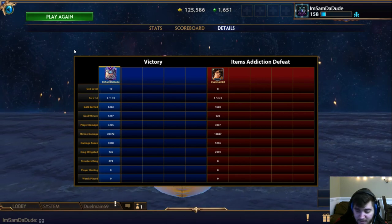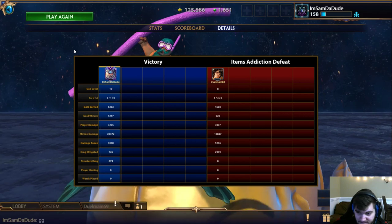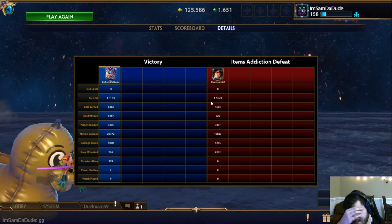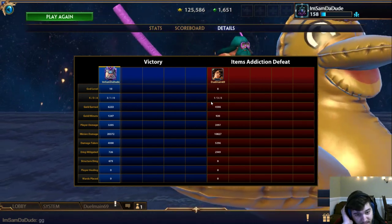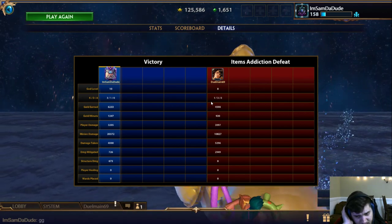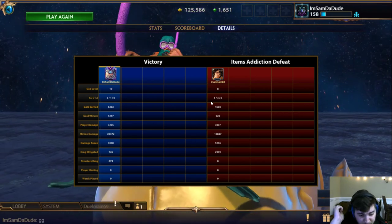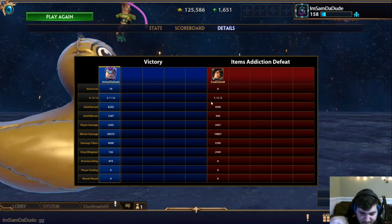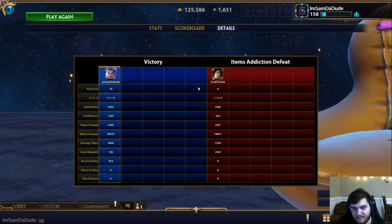I chained the CC with my ult and my one to knock him back so he can't Aegis, wove in some auto attacks for my two, and he just dies. What's surprising is the player damage — he was only about 108 damage off me, which is crazy considering I killed him three times and had him poked out for most of the game, including winning the early blue buff trade.